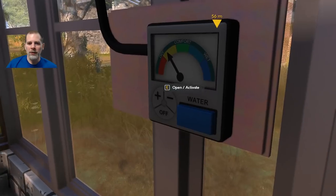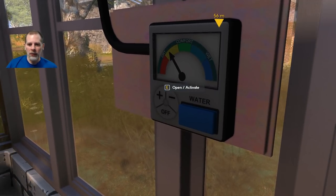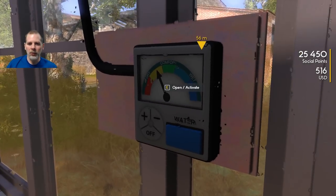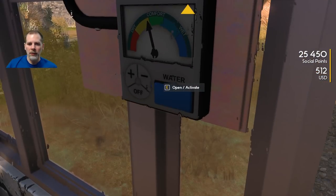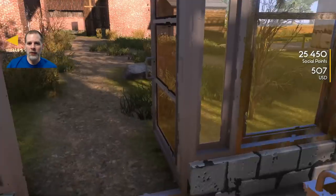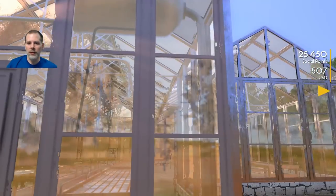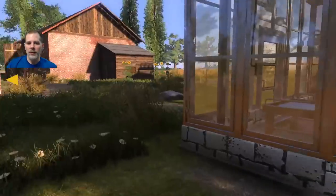It says dry, so I'm assuming - is there a plus or minus or we just press the water button and that's it? Okay, apparently that's it. Then we're just going to go like this, turn it off and close the door. I don't know if the door actually needs to be closed, but we should have a good wet zone.